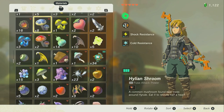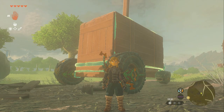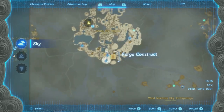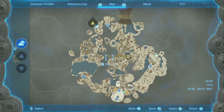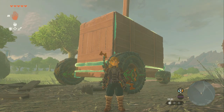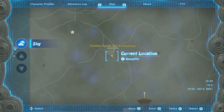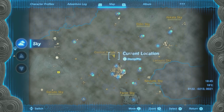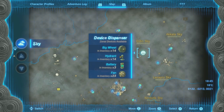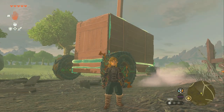We have 34 Zonai charges right now. I have a video on how to get them — there's a way to get 100 per hour consistently whenever you want if there's a shrine you don't finish. You can also go to the Great Sky Island and kill the Flux Construct and run around killing enemies once every Blood Moon. You've got to get Zonai charges so you can turn them in at the vending machines. Also watch out for lightning, because lightning will destroy your tank. You're going to need to go to two different vending machines — one down in the depths and one up in the sky.